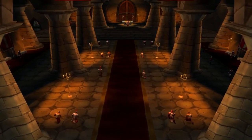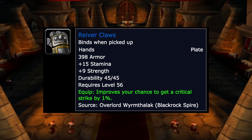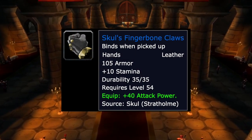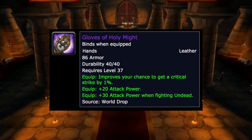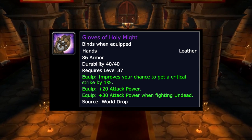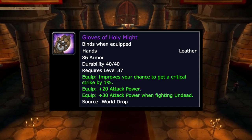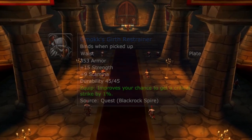If you can't get the Devilsaur Gauntlets, pick up the Reaver Claws from Overlord Wyrmthalak in Blackrock Spire — 15 stam, 9 strength, 1% crit. Another option is the Skullforge Reaver finger bone claws from Skul in Stratholme — 10 stam and 40 attack power. There's also a level 37 world drop epic with 1% crit, 20 attack power, and 30 attack power when fighting undead — might be expensive but worth grabbing cheap.